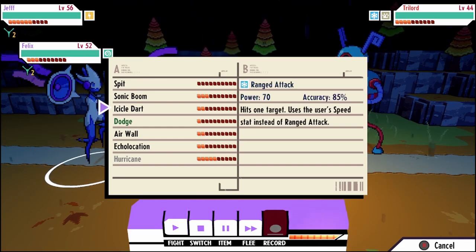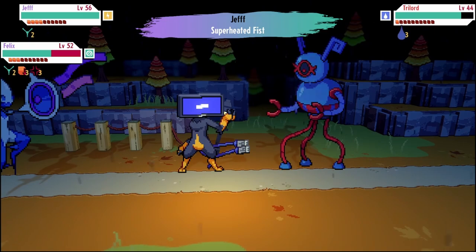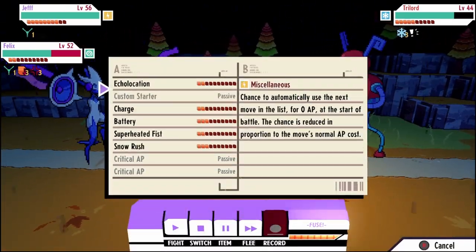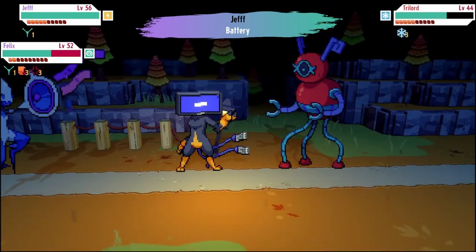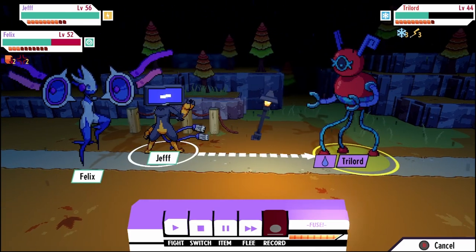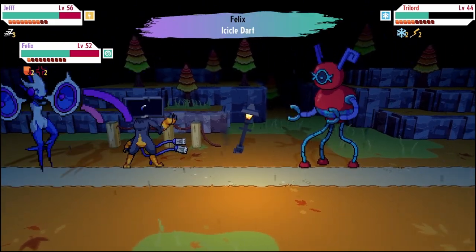So I hit each enemy with charge once due to multi-target. On the next turn I use battery - battery's effect is if charge was used the prior turn, it crits. I also have critical AP at the bottom, which gives me one AP every time I crit. Because battery hits two enemies with multi-target, each monster I hit generates two AP, so I'm effectively getting four AP every turn I use battery following that switch-in. That's kind of nuts.